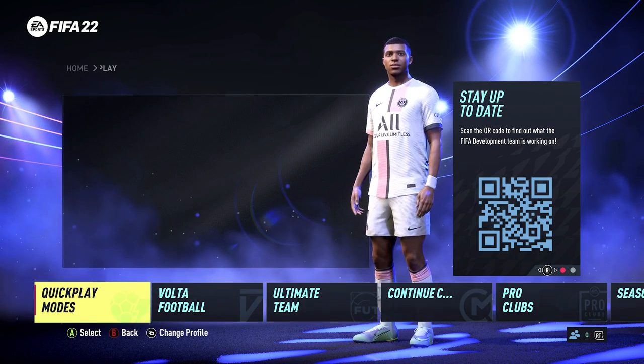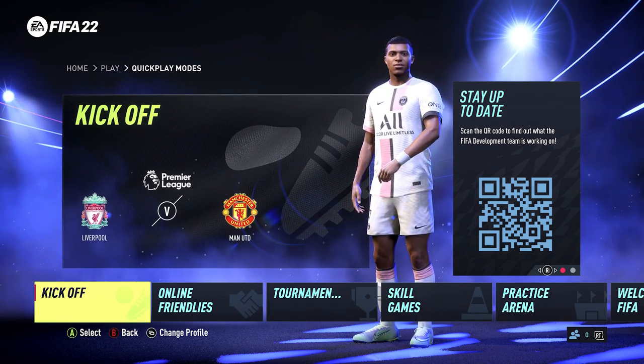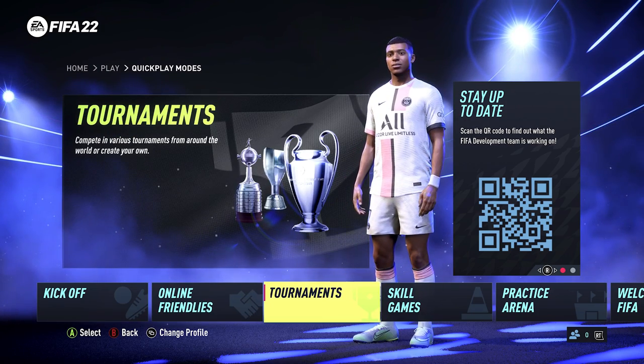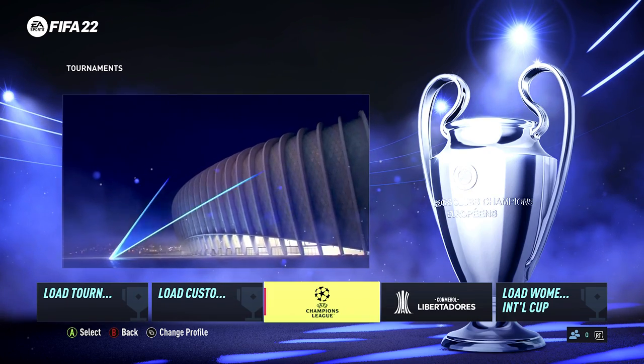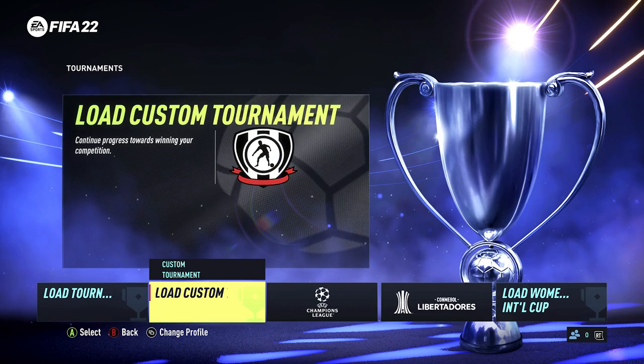If we go into Play and then Quick Play modes — I'm just hitting A to go through these and using the D-pad — what we're looking for is Tournaments. Inside Tournaments you'll find some official tournaments like the UEFA Champions League and the Women's International Cup, but there is no World Cup as standard.